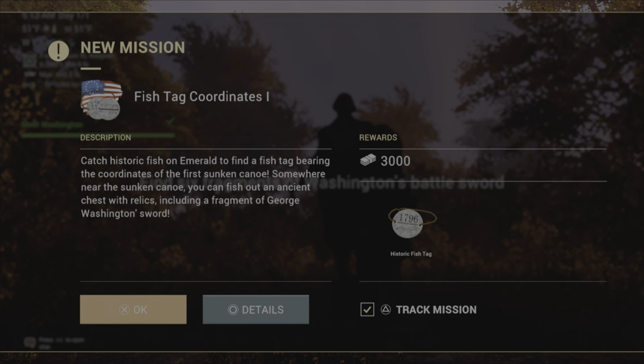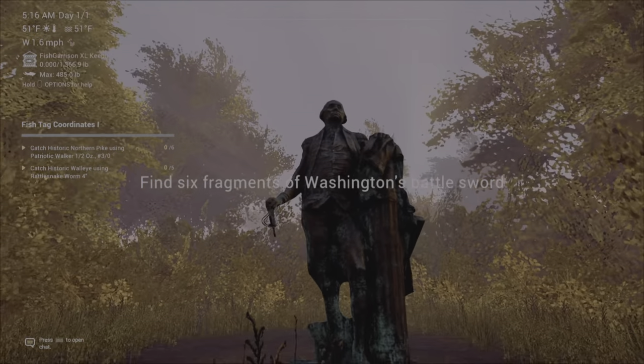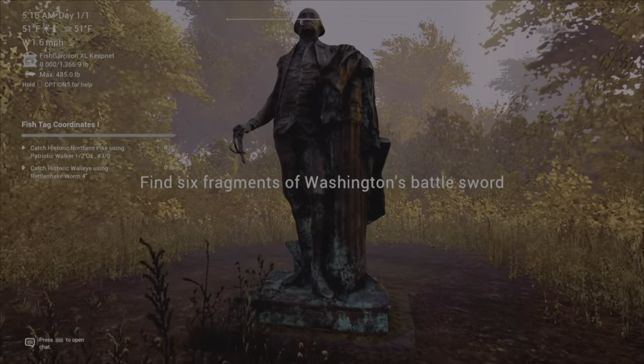1796. Catch historic fish on Emerald to find a fish tag bearing the coordinates of the first sunken canoe. Somewhere near the sunken canoe, you can fish out an ancient chest with relics, including a fragment of George Washington's sword.